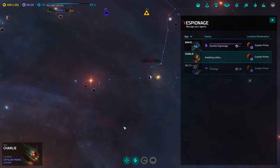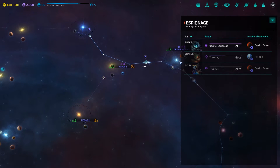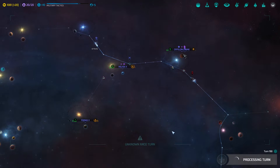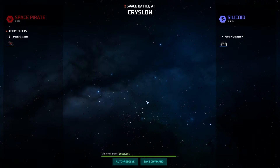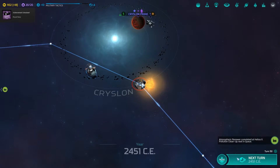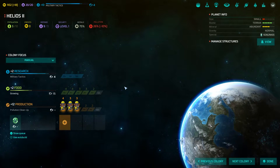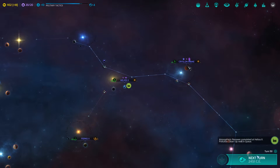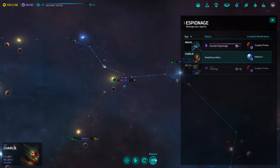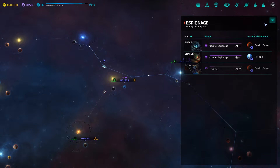We're gonna see if we can assign you here. I just saw the result of that — didn't even take damage. Pollution cleanup is in the queue, that will finally go down. A spy needs orders, so you have missions. We're just gonna counter-espionage then.